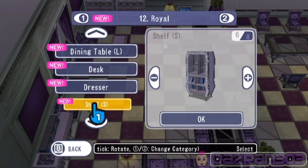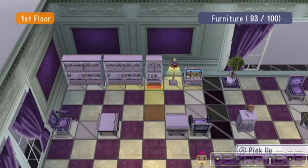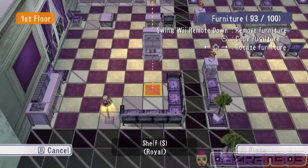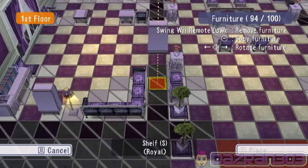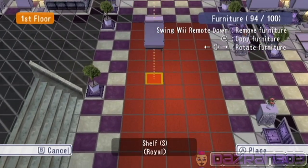We've already got a desk in there — we've got a shelf? No we don't. Let's put in a shelf. Can we fit any shelves in here anywhere at all? No we can't.